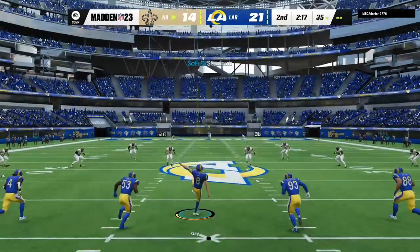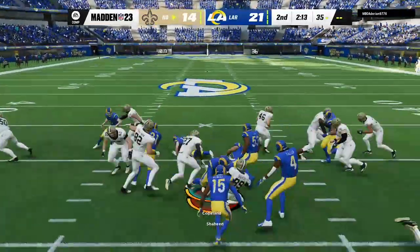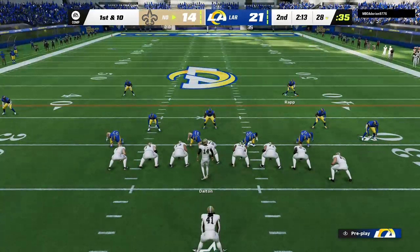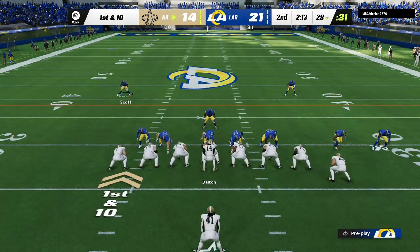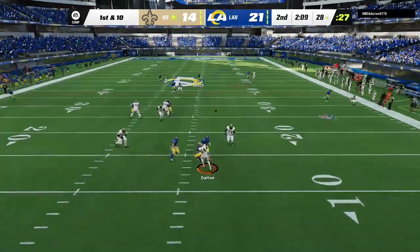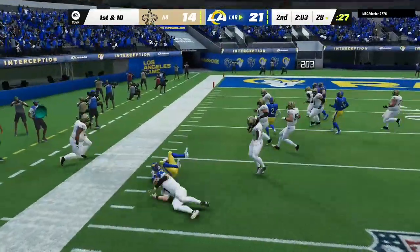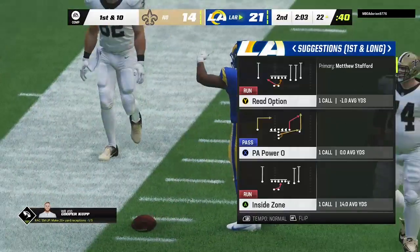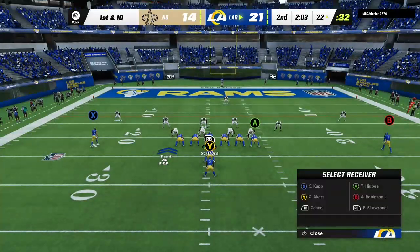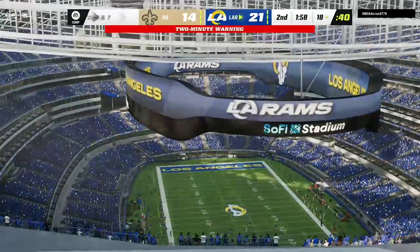After the touchdown, Gay kicks it away and the return gets him to the 28-yard line. The Saints offense looks to tie it up, down 21-14 — first and ten. Dalton throws into a sea of defenders and is intercepted — the Rams take possession. The pressure hit him as he threw it and the interception ensued. When pressure is in the face of a quarterback and he can't step into a throw, often interceptions result.